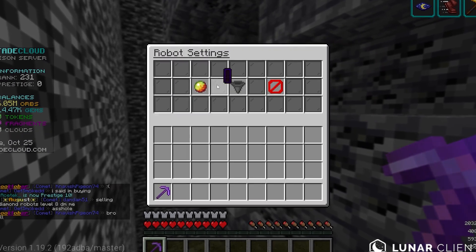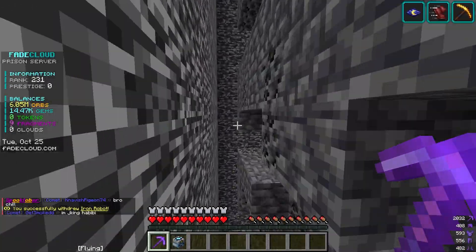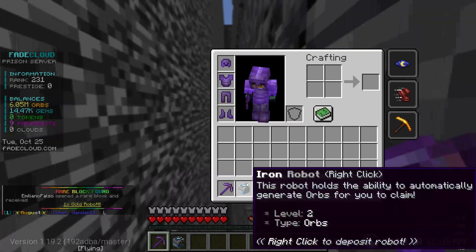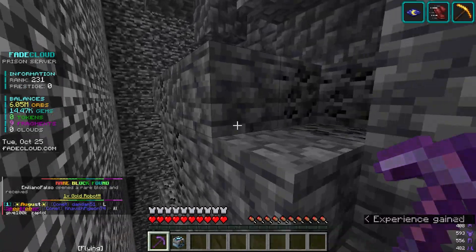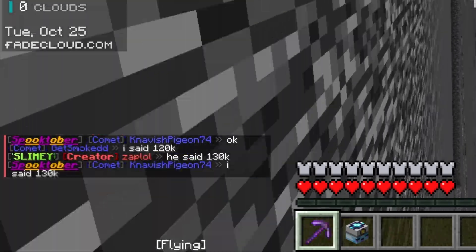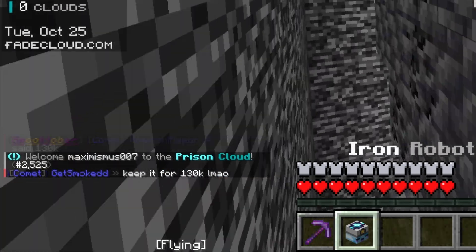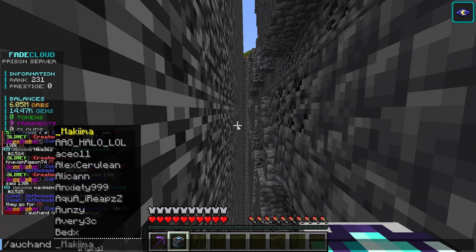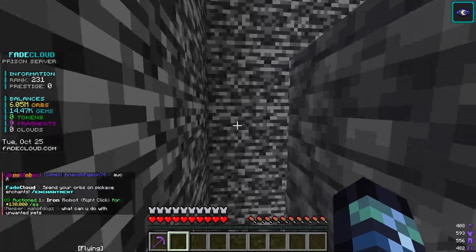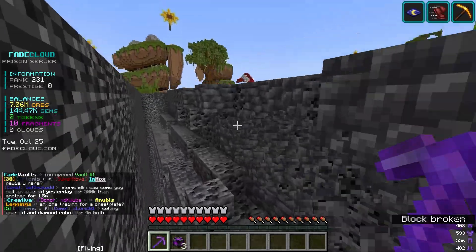I probably shouldn't sell my robots but I'm going to sell one — if I sell this I'll get 75k gems which I can use to upgrade my other robot, basically 5x-ing its output. Wait, this guy just offered 100k — they're bidding, 120k, 130k, they're arguing. I kept it at 130k. I basically got double the money. All right, we put up the iron robot for 130k gems — boom, we now have 144,000 gems.